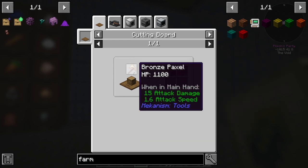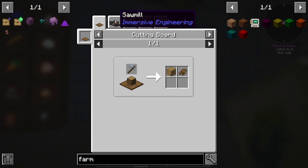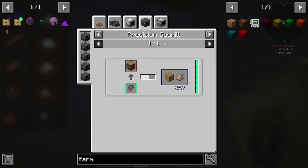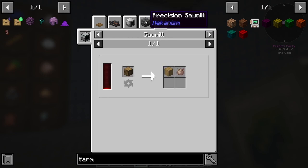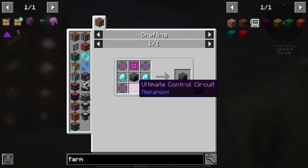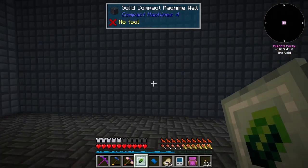That'll probably use some durability, need to find some infinite durability tools at some point. Sawmill will do it - precision sawmill. I didn't know that was a recipe. Easy enough to make stripped oak - even just the one from Thermal, but we can make this one into a factory. Anyway, I digress - let's move on to what we're going to focus on this episode.